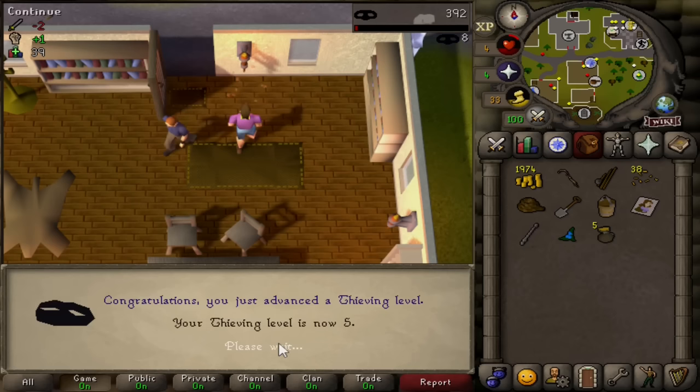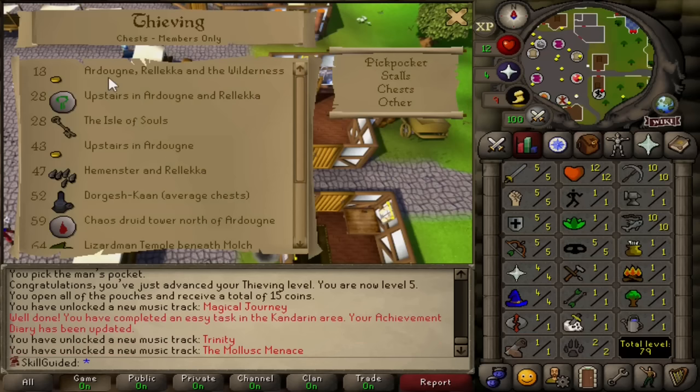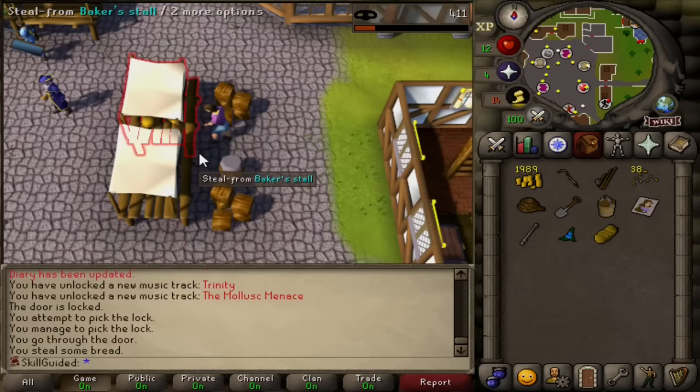Five thieving, baby! You can now steal from cake stalls, tea stalls, crafting stalls and monkey food stalls. I forgot to do something before we hit five thieving. Ardoin, Relica and Wilderness - 13 thieving. We can thieve from chests that give 10 coins, however you actually get thieving XP from opening the door. Picklock - three XP. I want a cake. There we go - easy task. Nice.